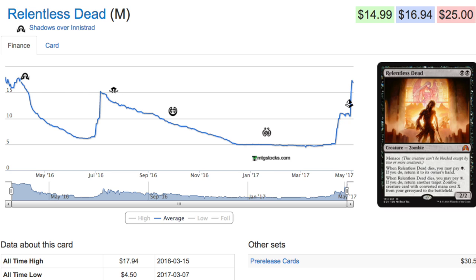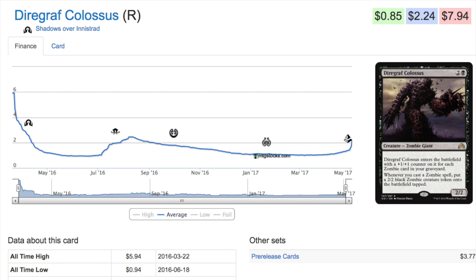Whenever Relentless Dead dies you can pay one black to return it to its owner's hand - that's a powerful effect because it's going to die a lot. And whenever it dies you may pay X to return another target zombie creature card with converted mana cost X from your graveyard to the battlefield. It's aggro - attack, attack, attack, don't worry about them dying because you can bring them back. Putting creatures in your graveyard is incredibly important in this build.